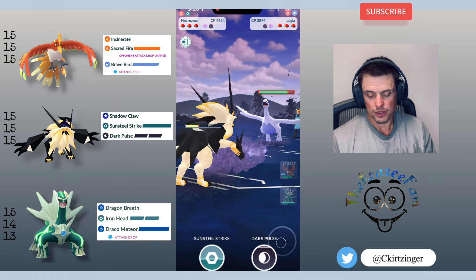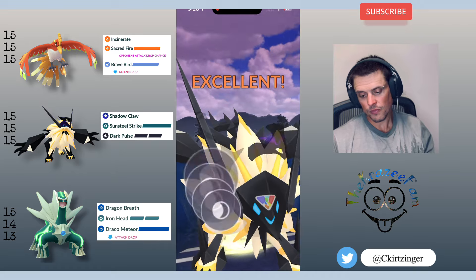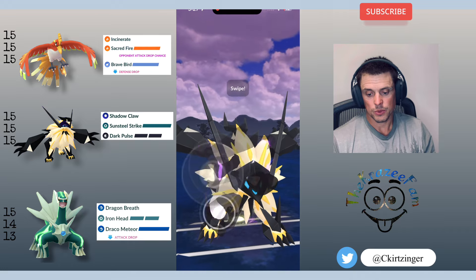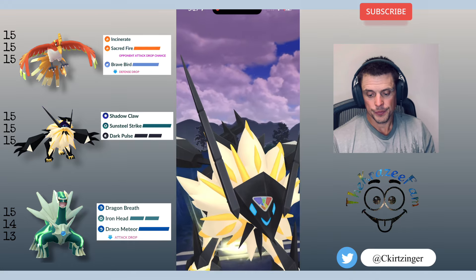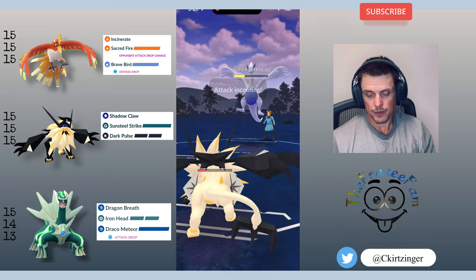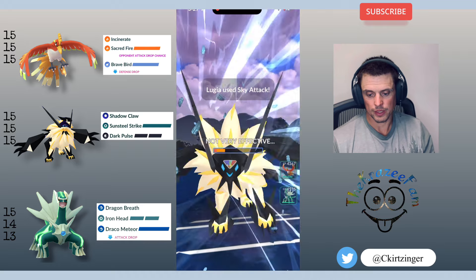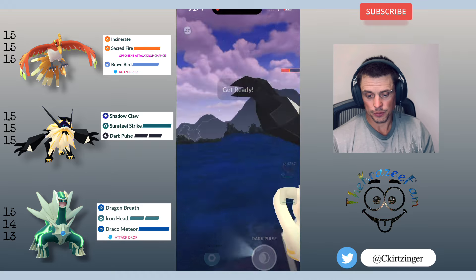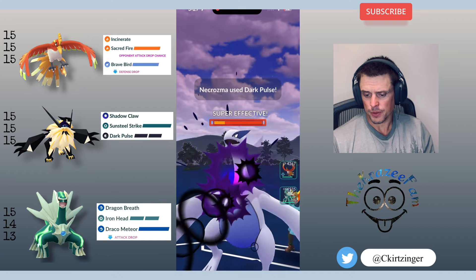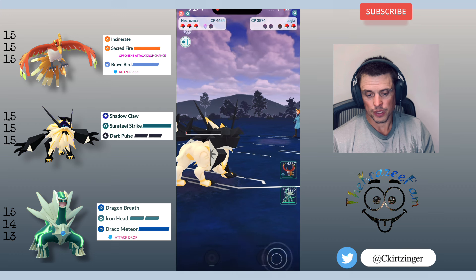They bring in Lugia. I was originally going to go for the Sunsteel Strike but I decided to save that and go for a Dark Pulse instead. That connects and will get them incredibly low if they let it go. They do decide to shield that. Now they get to another move — should just be a Sky Attack. I let it go, it doesn't quite take me out, and I'm able to reach another Dark Pulse. I got the shield and this pretty much takes it out — yeah, it takes it out. So I took out their Lugia and got a shield with Necrozma.